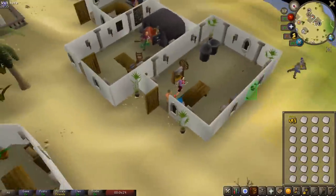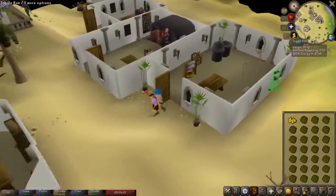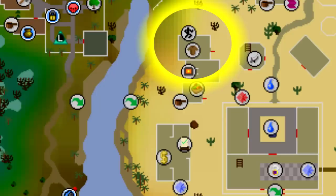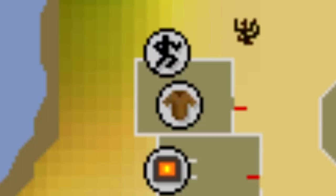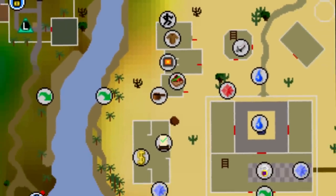For newer players that don't know, you can tan your cowhides and turn them into leather by speaking to the NPC in the building right next to the furnace in Al Kharid. Right by the Al Kharid bank is the closest range to a bank so you can train cooking, the closest furnace to a bank so you can train smithing, and the closest tanner to a bank so you can tan hides easily. It's a very convenient place in Al Kharid.